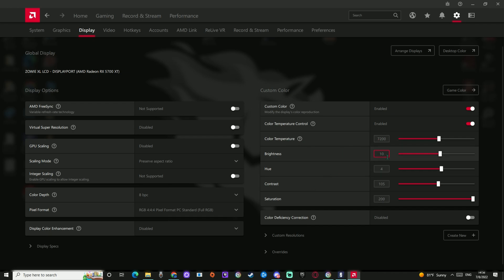My AMD settings: color temperature 7200, brightness 10, hue 4, contrast 105, and saturation 200.